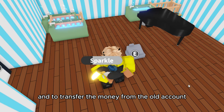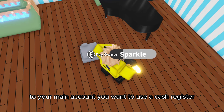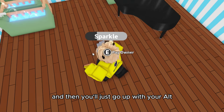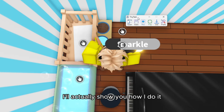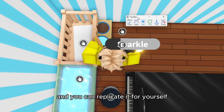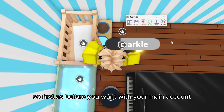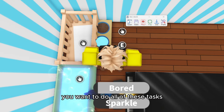To transfer the money from an alt account to your main account, use a cash register — then go up with your alt and pay the owner. Now that you understand the concept, I'll actually show you how I do it so you can replicate it yourself. First, with your main account, do all of these tasks.